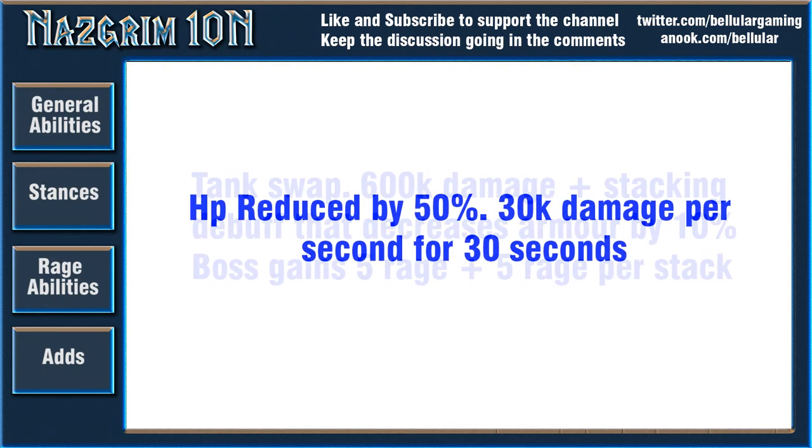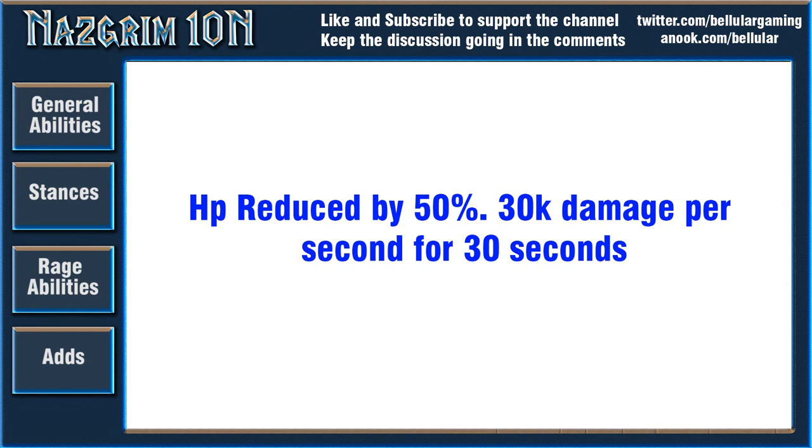The next ability is called Bonecracker. He throws a mace at a player which reduces their HP by 50% and does 30k DPS to them for 30 seconds. Healers are really going to have to watch out for whoever has Bonecracker, especially if it's an important player like a healer.